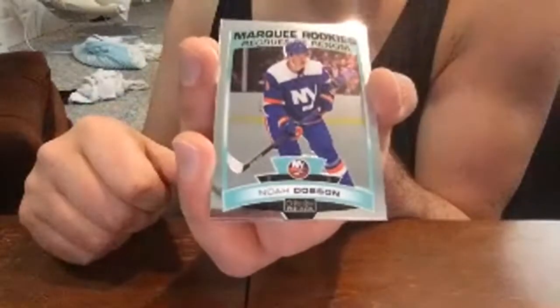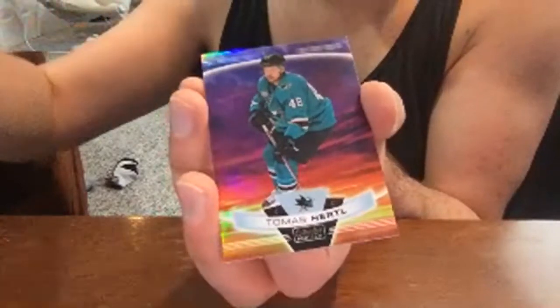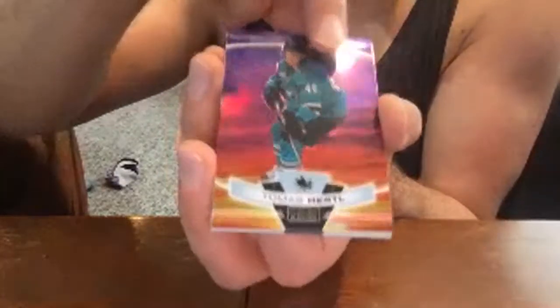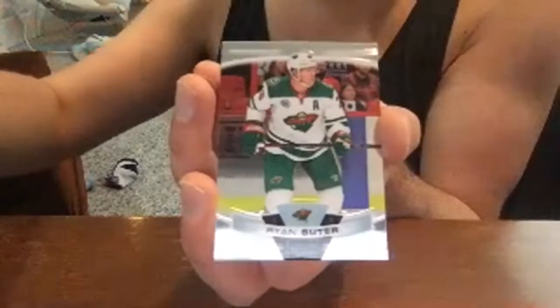Noah Dobson base rookie, Thomas Hertl sunset — nice — Anthony Mantha base, and Orion Kattlebugg base.